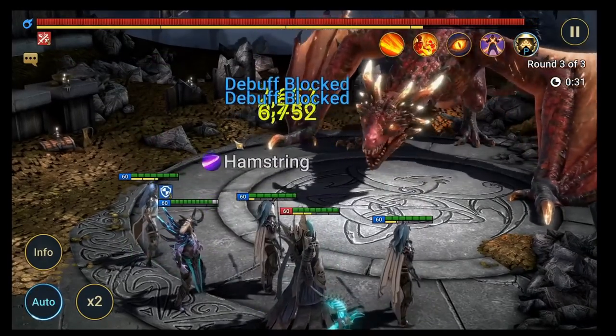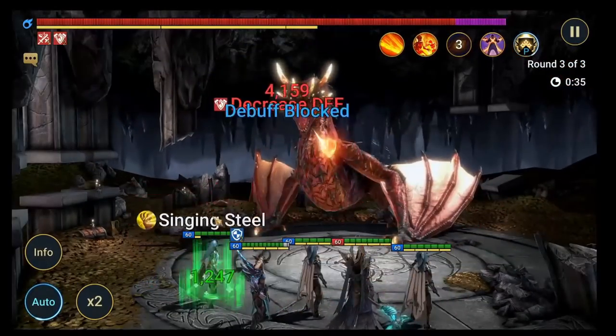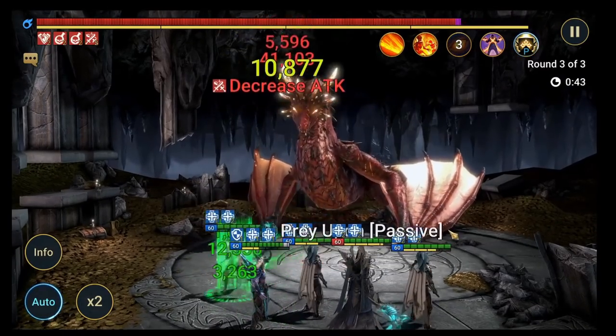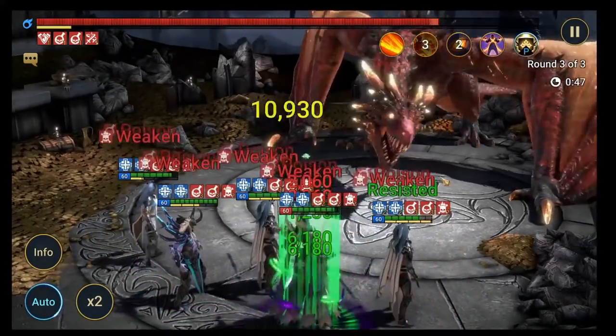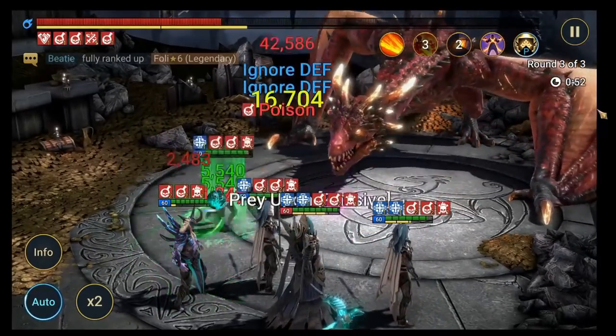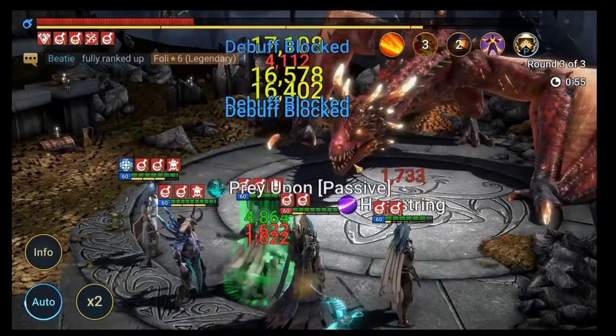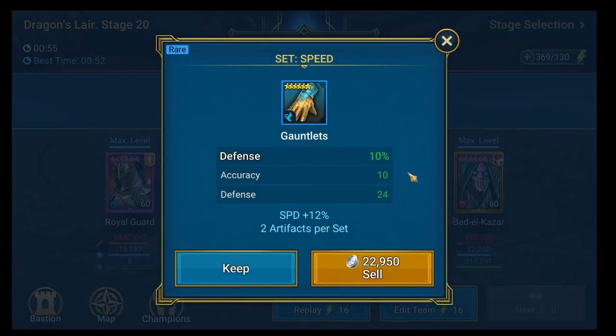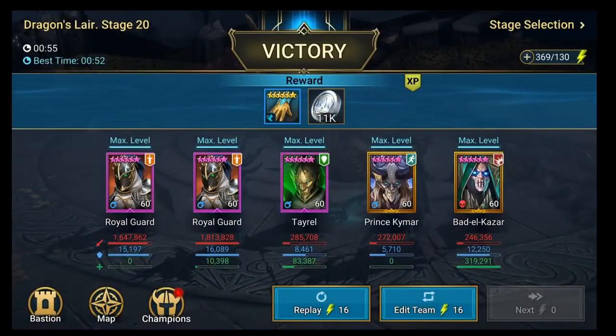He's also good against the dragon itself because he decreases attack, so the dragon doesn't hit as hard, and he gets that decreased defense off too. His A3 doesn't work here, but we've got decreased defense and decreased attack so if the dragon lays his fire it doesn't hit as hard, and it sets up my Royal Guards to come straight in and slam. We end up close to a minute — 55 seconds — and we got a nice pair of gloves. He's really effective here; that AOE decreased defense plus being defense-based means he can take a hit.